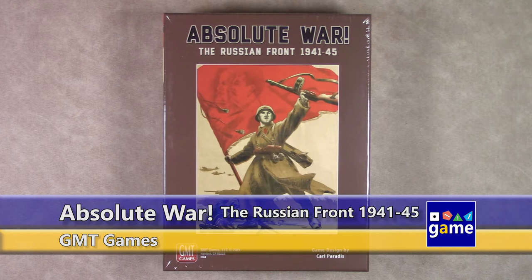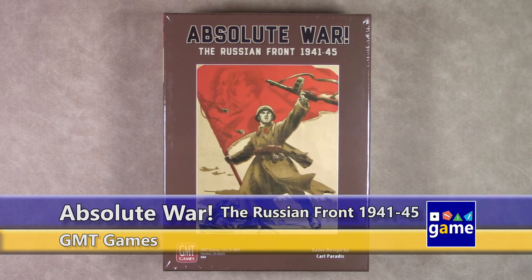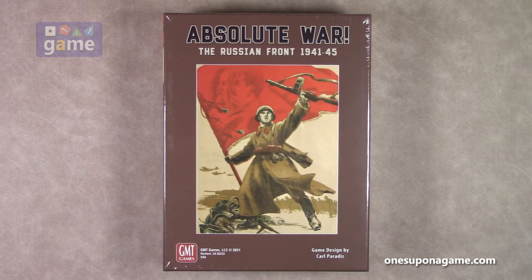Hi, welcome back to Once Upon a Game. I'm Kevin Kitchens, and in this episode we're going to do an unboxing of Absolute War: The Russian Front, 1941 to 1945. It's from G&T Games and designed by Carl Paratus. This is sort of the next generation, maybe, of the No Retreat series. It is designed for two players; however, solo play is noted as high. So let's crack it open and see what you get inside.